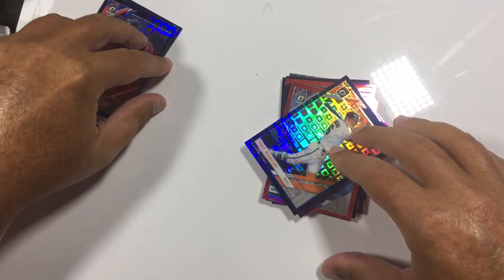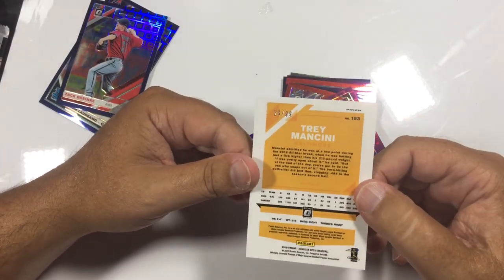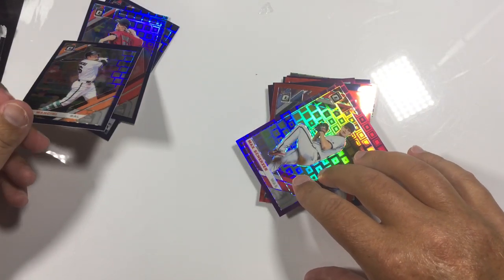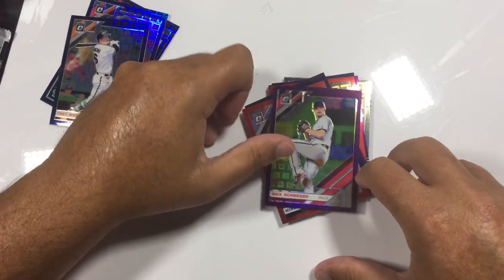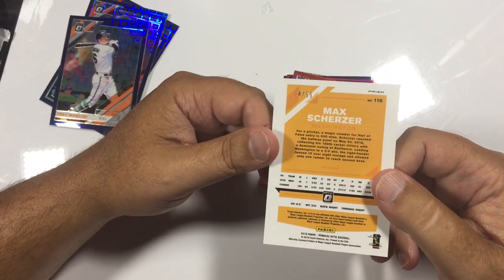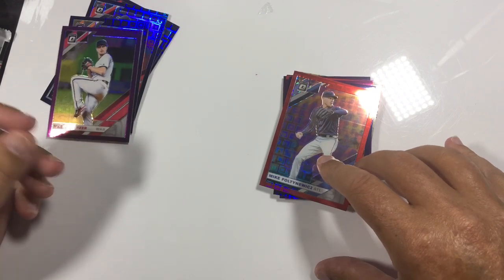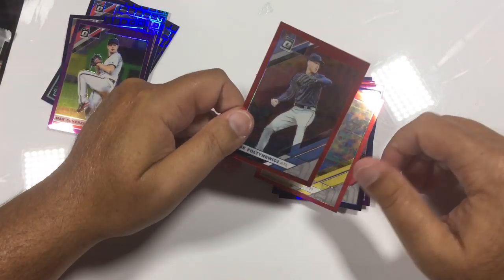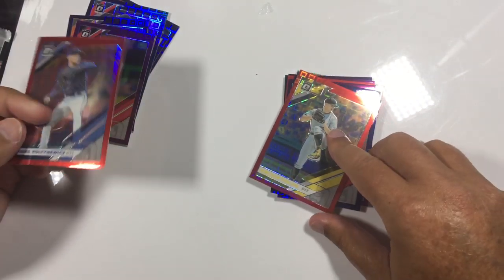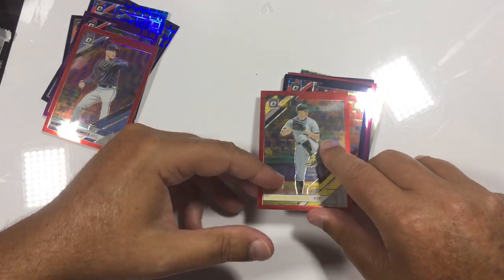Another Trey Mancini — 23. Another Max Scherzer — not complaining when I say another. Love Max Scherzer, future Hall of Famer, no doubt. I'm getting a couple of repeats from the first pack, just in a different color. A couple of these cards are the same.